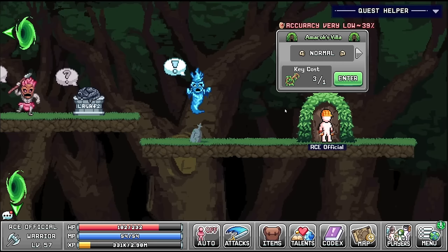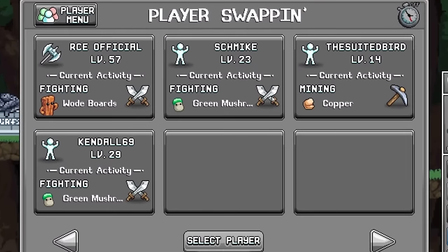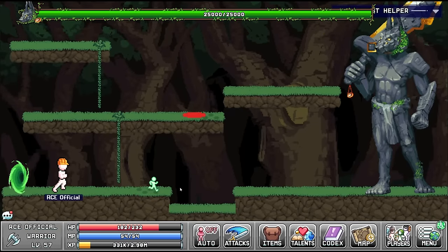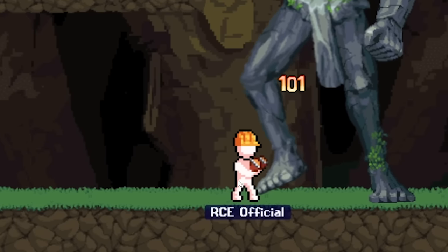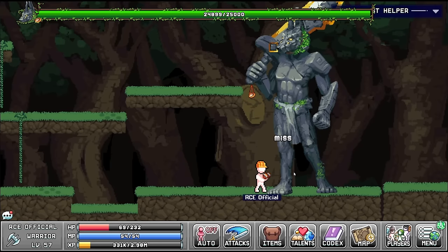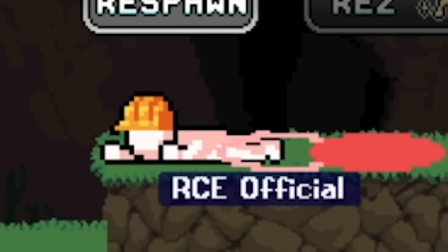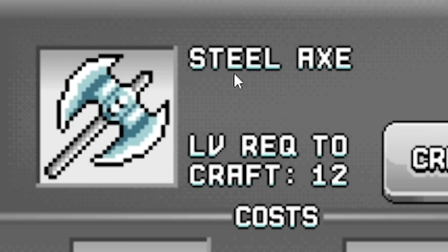Oh my goodness he's huge! I actually have to do stuff - let's get close and now we're fighting him. Oh god, run away - he's about to kick us. I feel like I'm a bit underprepared - I'm just missing his leg, it's giant mate, it's literally just there. Run - he's about to hit you. Yeah that didn't go great - we took down less than a thousand of his 25,000 health. I think we need to unlock the steel axe.